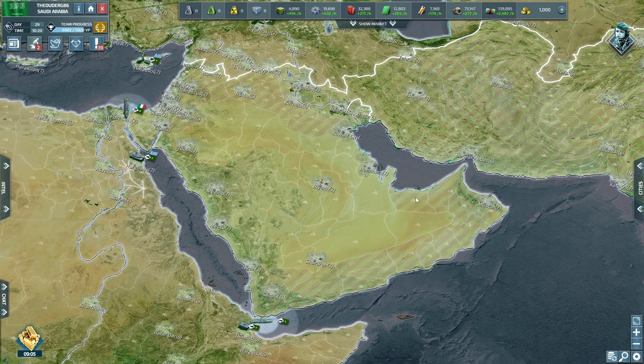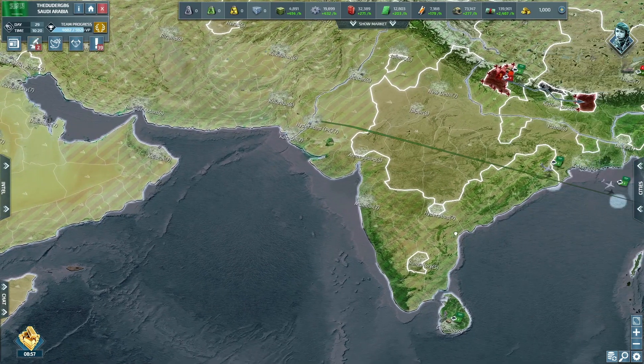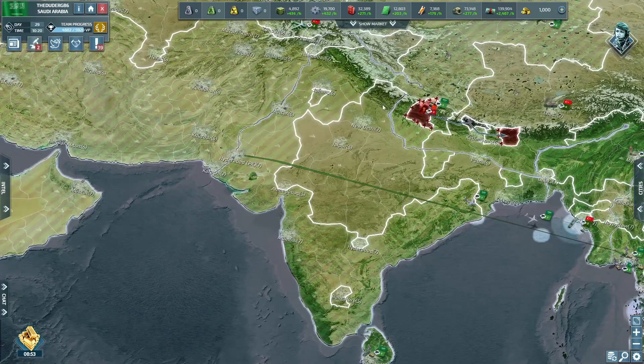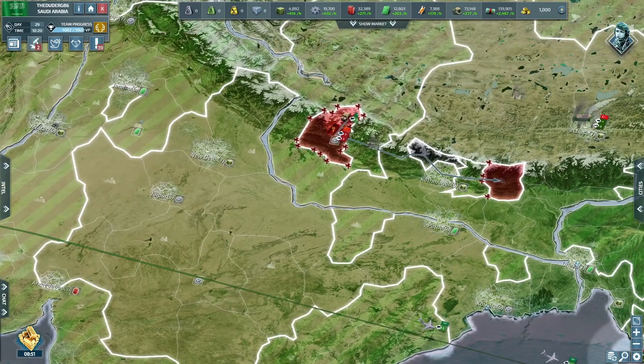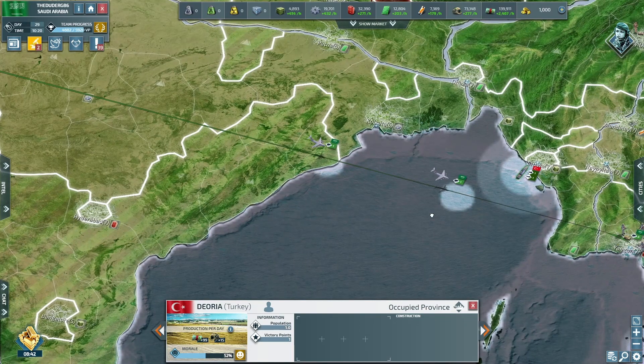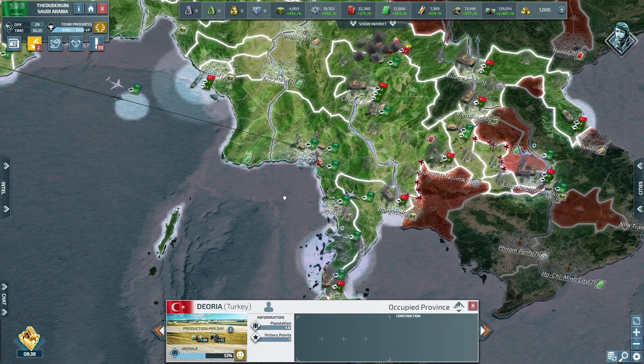Hello all and welcome to Conflict of Nations Saudi Arabia playthrough. We are on day 29 — the official day 29, because I said yesterday was day 29 and that was day 28. This is part one. Let's have a look at what's going on. We've met some resistance up in here — do we have any strike fighters ready to go? Something's kicking off up here.